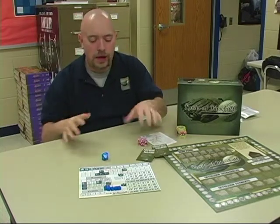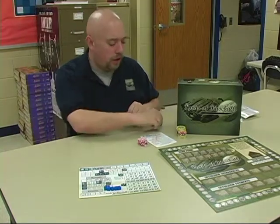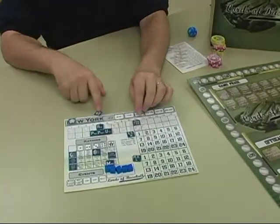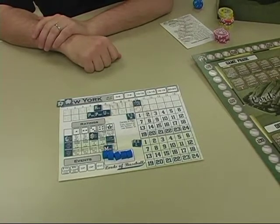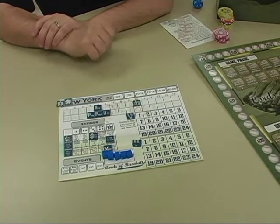I wanted to show you the actual process of how you move around your player mats. We're going to zoom in on our player mat right now. You can see the board is set up with five regular players and 20 journeyman players in my major league team, and my farm system has four phenoms, five prospects, and six utility players.